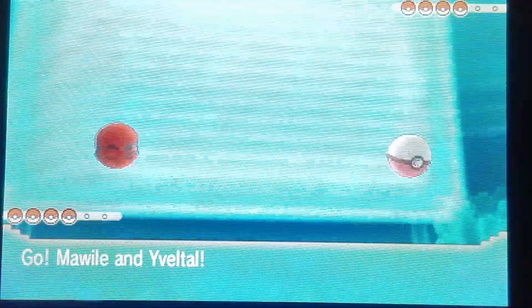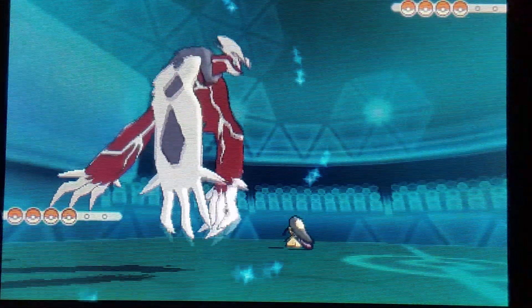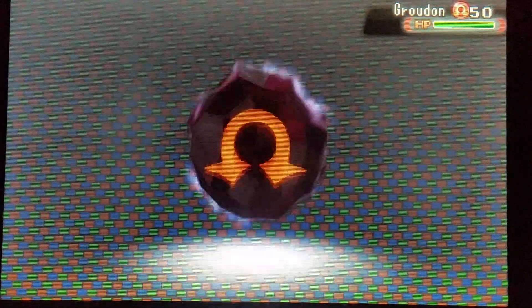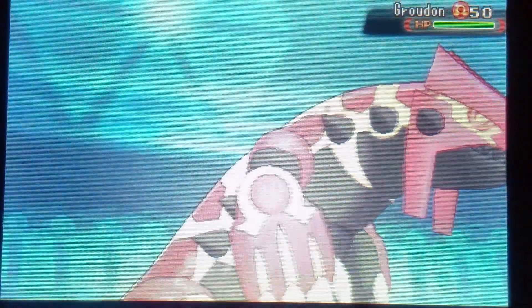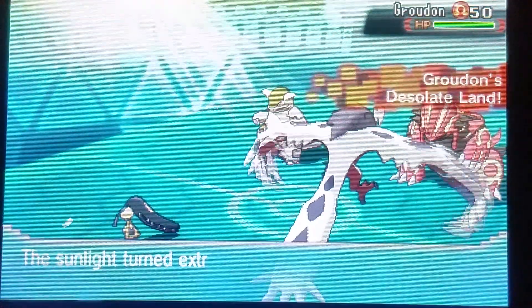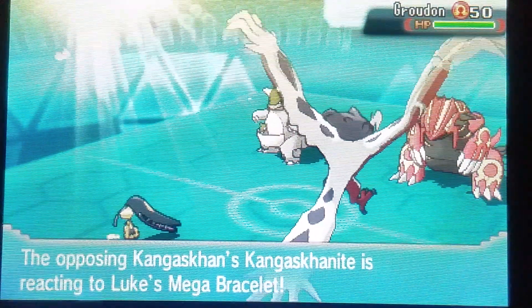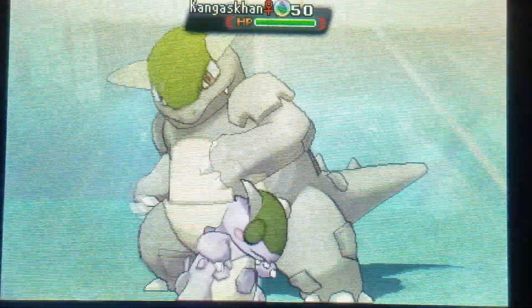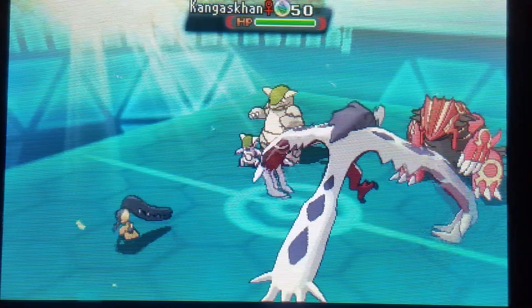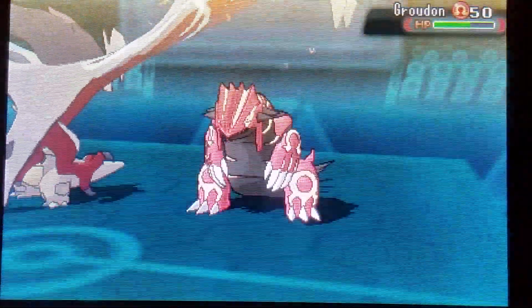That's a shiny Kangaskhan. Out comes Bacon Bird and Mawile. There's the Dark Aura that initiates Primal Groudon. First turn I'm banking on Kangaskhan Mega Evolving and faking out one of my two Pokémon. Let's wait and see — there's the Mega Evolution. No fake out — I go right for the Night Daze onto Groudon, doing major major damage and getting the accuracy drop as well.